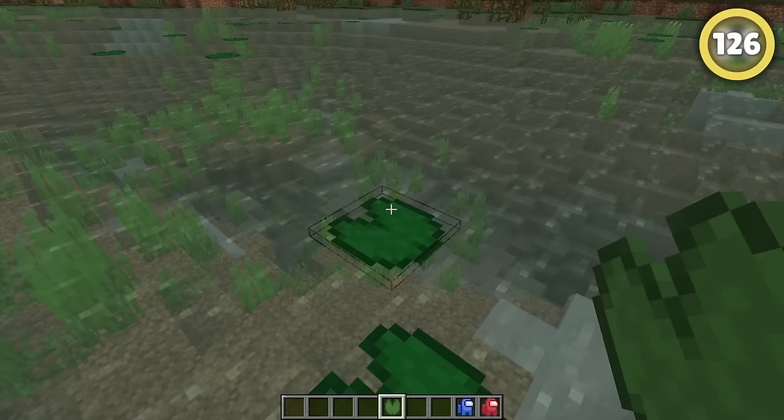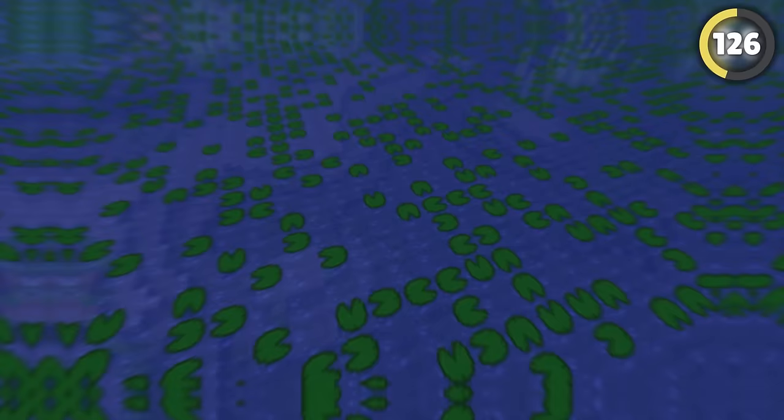Oh, and speaking of lily pads, the direction they face depends on the location of the block and not the way you look when placing them down. It changes block to block and seed to seed, meaning you can never predict which way a lily pad will face.